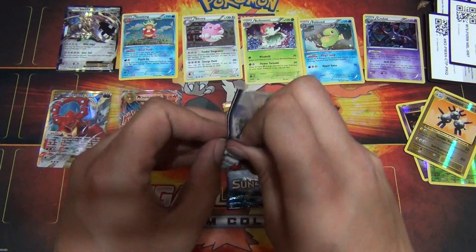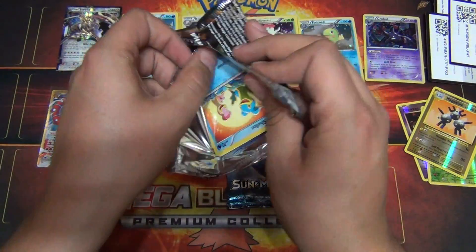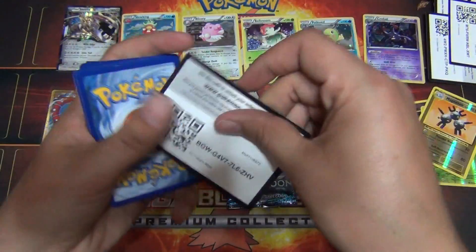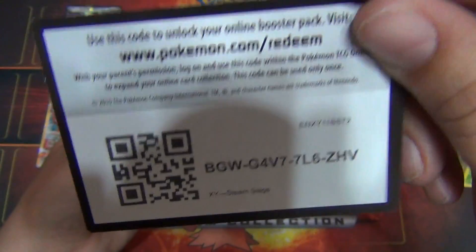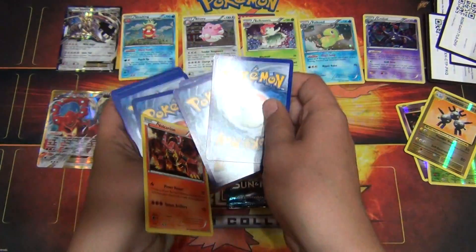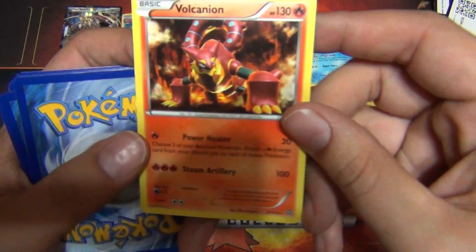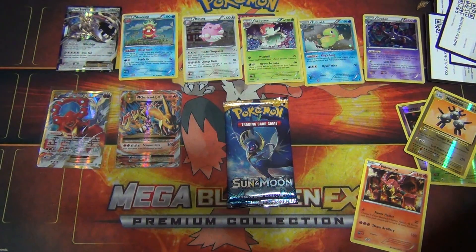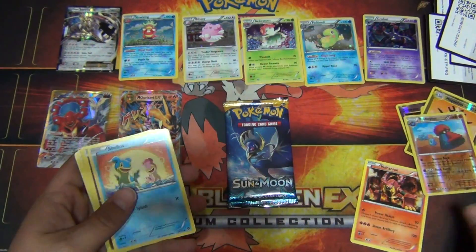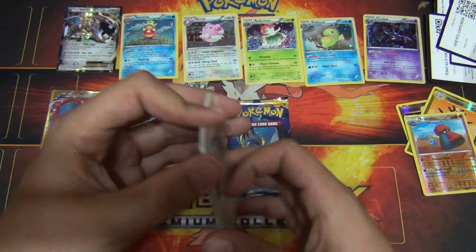Last two packs, we're going to go with Steam Siege. Oh come on, come on. I don't know if I'm not putting the camera in the right place anymore. I used to not get the same glare that I'm getting and the shadow of the camera right there. I don't know what I'm doing wrong, I need to fix it. There's a green code. There's our rare guys, Volcanion. And the reverse is Noivern. Let's see if we got any cool trainer. And we did, oh we got Ninja Boy. Not bad, I have quite a few Ninja Boys.